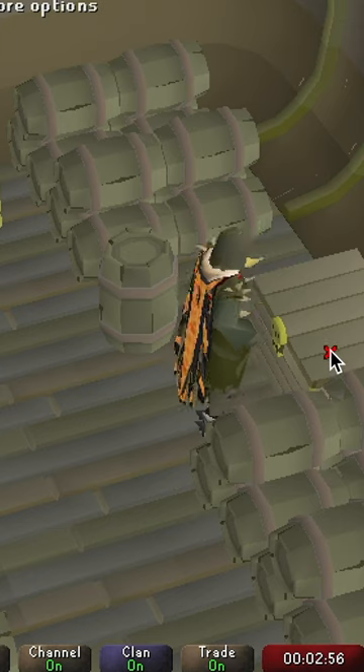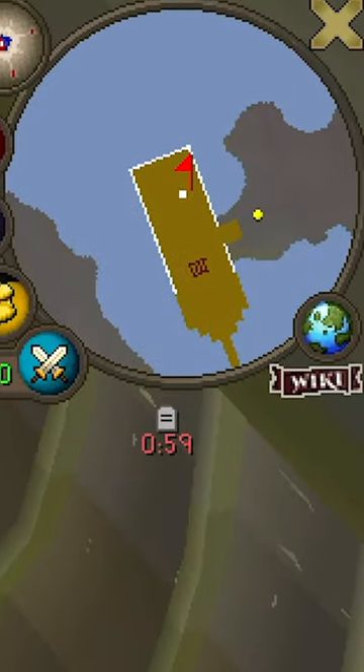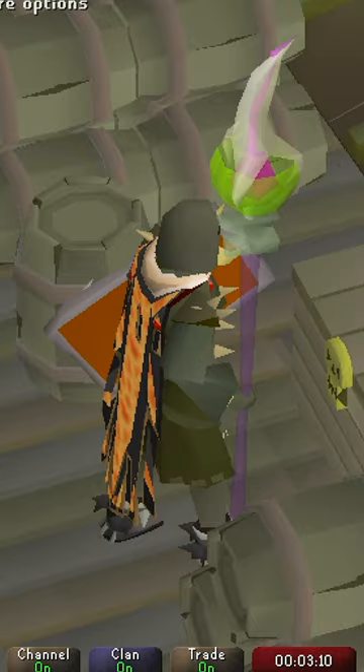This is just a spam clicking simulator, but I'm keeping an eagle eye on my map so I can avoid PKers. Seems pretty quiet so far, but we're just getting started.